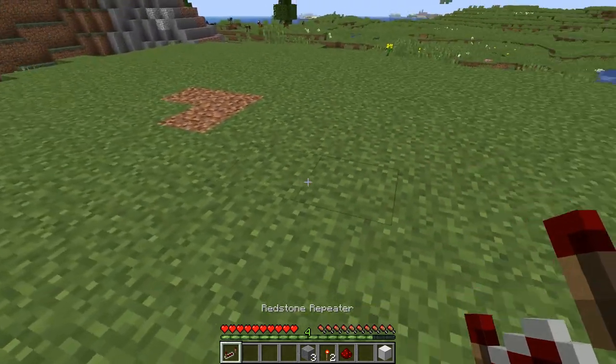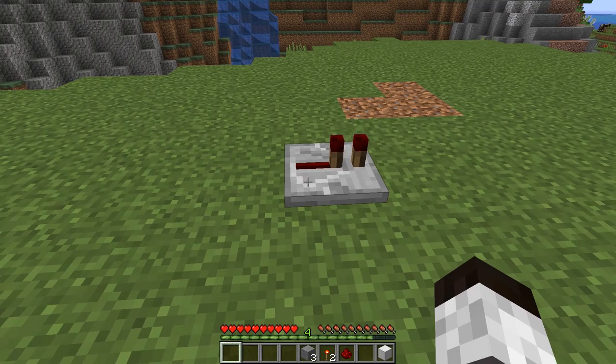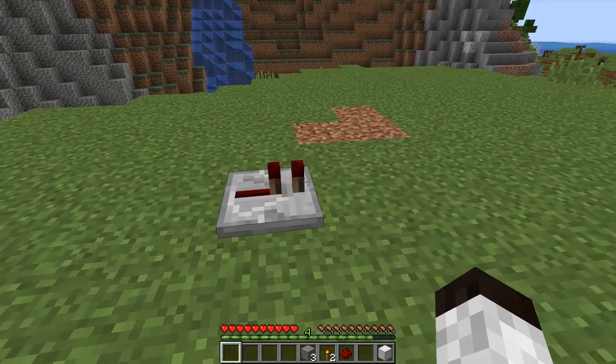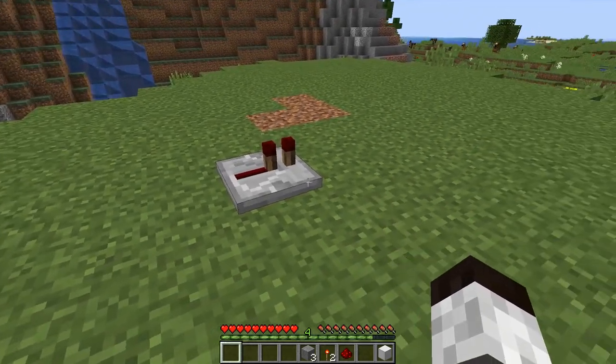So the repeater — let's put this down right here and put it facing this way. What is the repeater? Well, the repeater has basically the function of repeating Redstone signals. It has a way of powering signals, a way of keeping signals from going backwards, and it also has a way of being locked. I'll explain a lot of this as we go on.